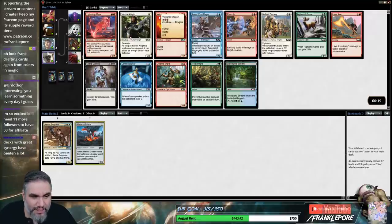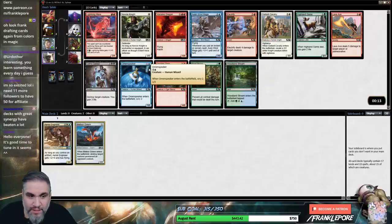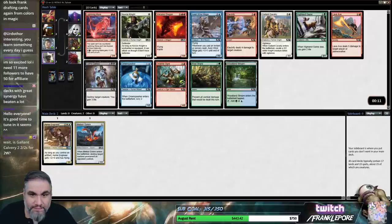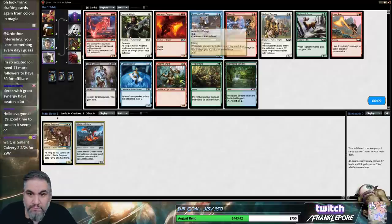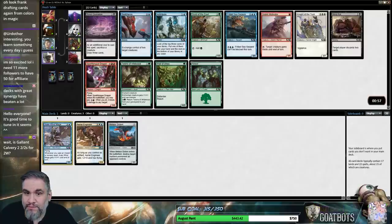Everybody go follow MoonlightHK — MoonlightHK over on Twitch. She needs 11 followers to have 50 for affiliate, which is super sweet. So do that. I'm just gonna take Aven Windmage. Yes, it's 2-2 for 2-W. That is correct.